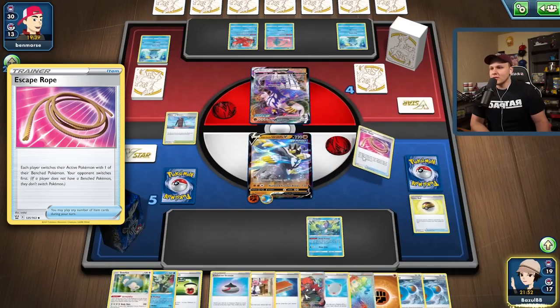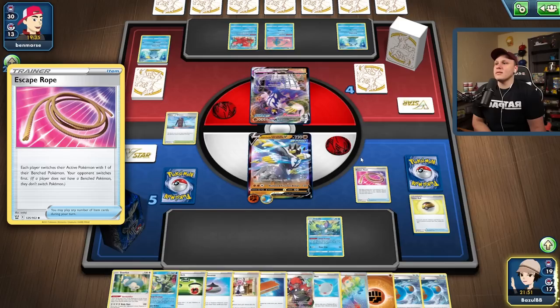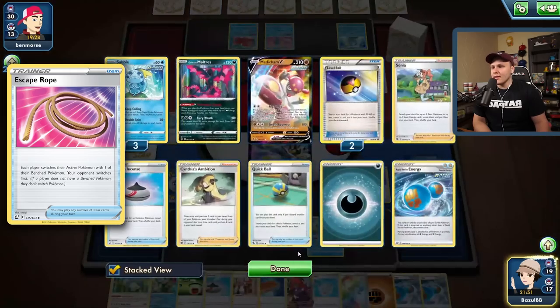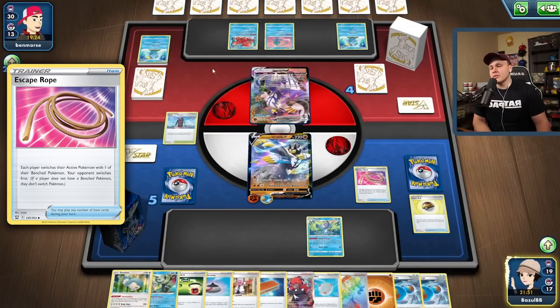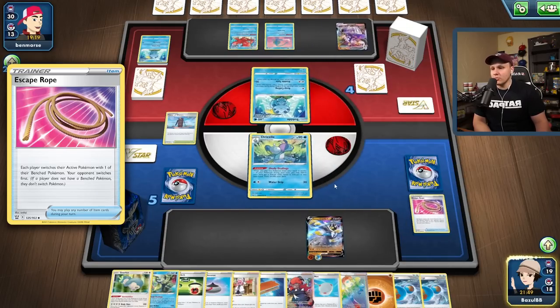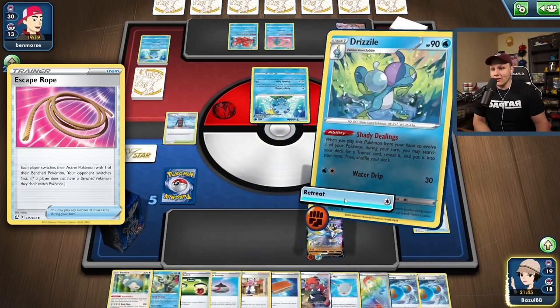The Escape Rope does open up the Raihan play for my opponent, but I need something here. Just punching their Urshifu feels so weak — it's so easy for them to just go for the Cheryl play. Because I put the Tower of Waters in play early on, they'll be able to retreat and then evolve to Drizzile and get a Scoop Up Net or Cheryl — they probably have a Scoop Up Net in hand, they should be playing like four of those. I want to keep my Drizzile around because I can evolve it into Inteleon next turn.